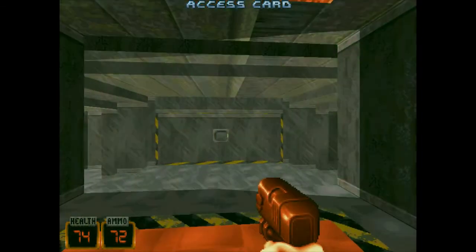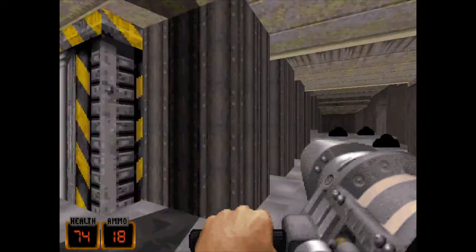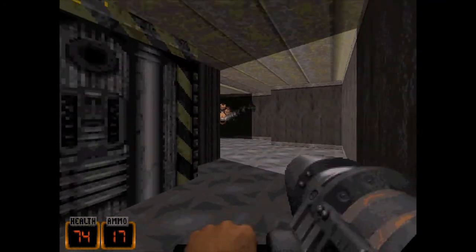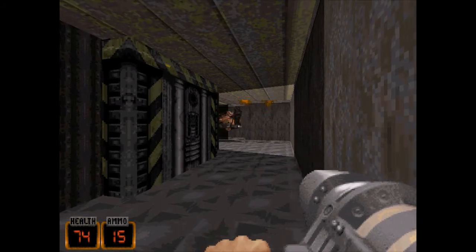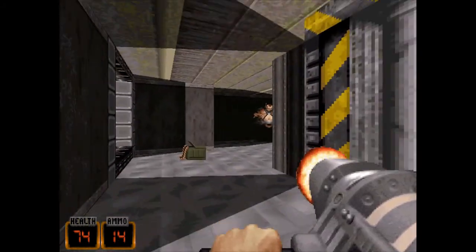So here's our red key — that's what we came here for. And we're locked in, so we've got to find a way out. We come round the other side and we've got some more of those horrible nasties that I hate so much and seem to put everywhere.